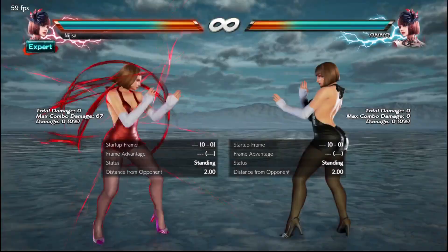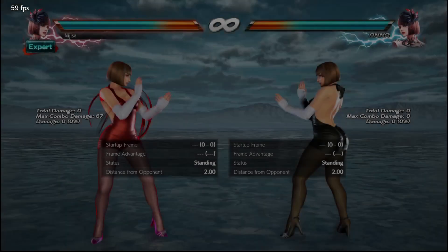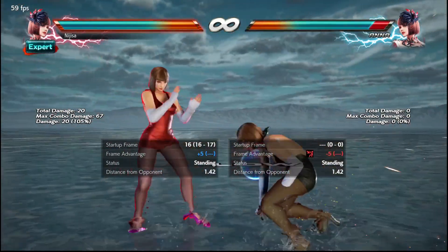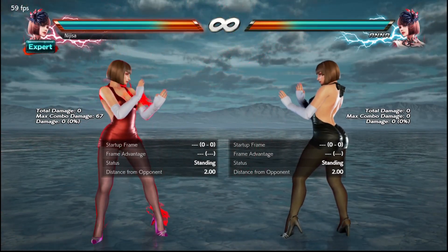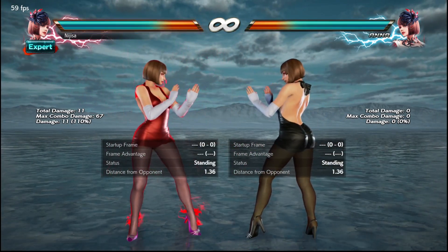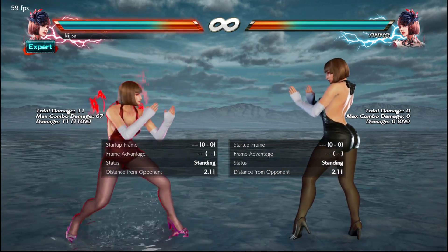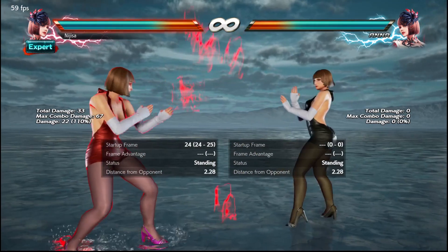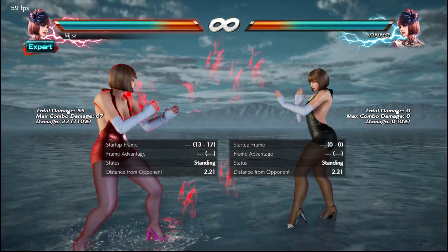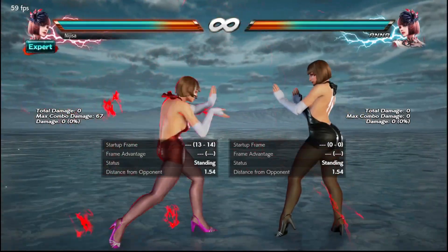I wish it could be changed to minus 14 or 13, but let's be real — it's never going to happen. So let's go ahead and look at the other stuff. Down 4-4 is a pretty decent buff, not that big of a deal. Down 4-1-2-3 is a decent buff. You're not going to use this more than you've used before, but whenever you do land it, you're going to get better damage, and since you get better damage, it's obviously a buff.